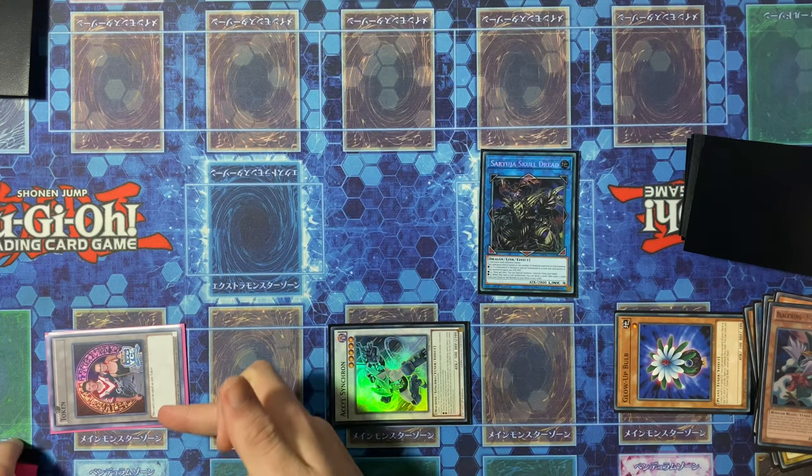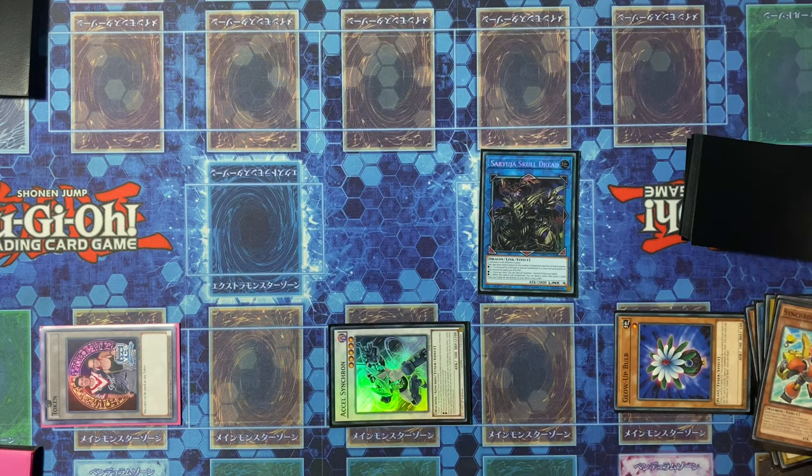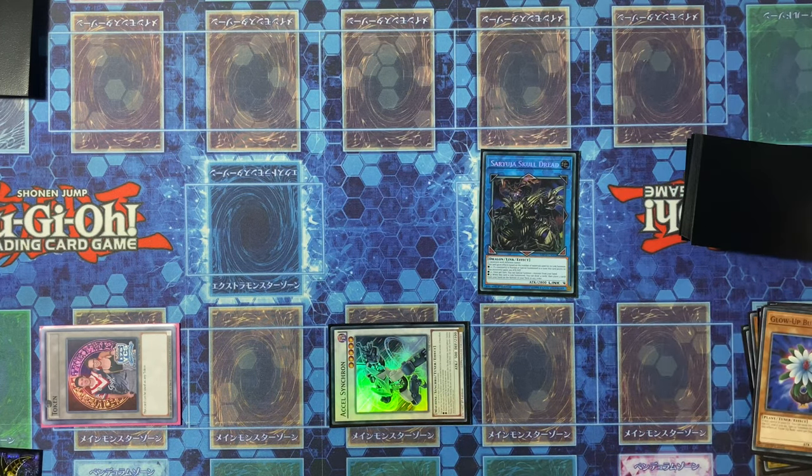Get your token from Blackwing Steam the Cloak — these are very important, don't forget your tokens. Then use Axel Synchron's effect, sending Synchron Carrier from deck to grave.